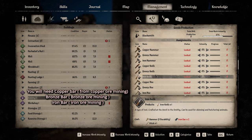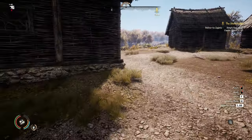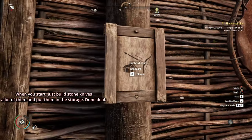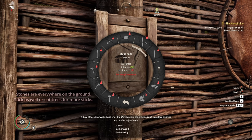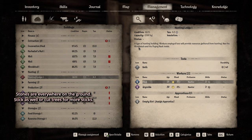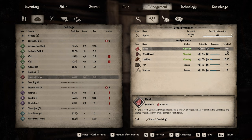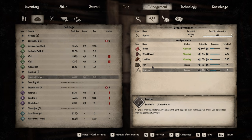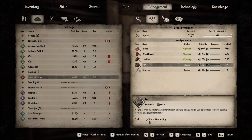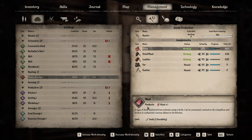Better knives require someone who mines copper, bronze, or iron, which is late-game content. Once you have them, durability is much less of a concern. Alternatively, keep plenty of stone knives - they're easy to craft with just 5 sticks and 2 stone. So to summarize how the hunting lodge works: assign up to two workers, give them knives for meat and leather tasks, calculate durability based on intensity, and no bow is needed. Hope this was useful!